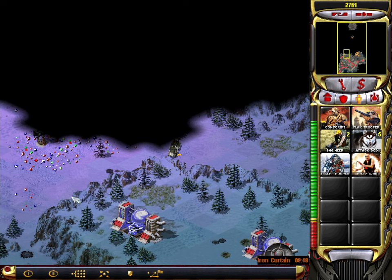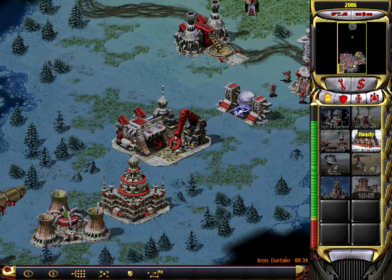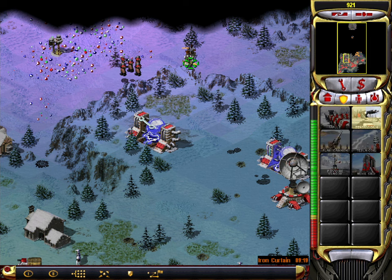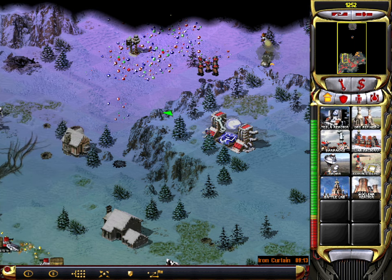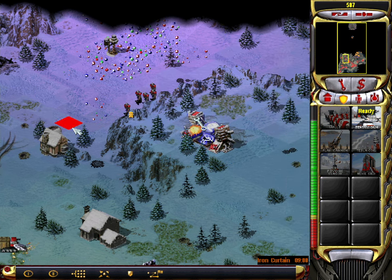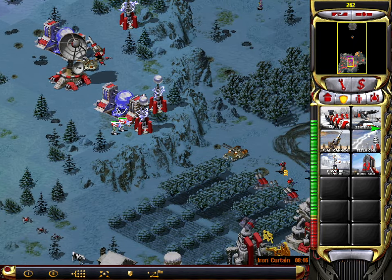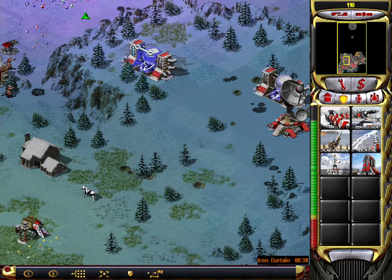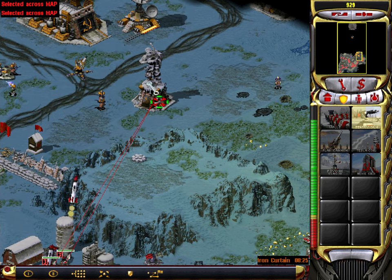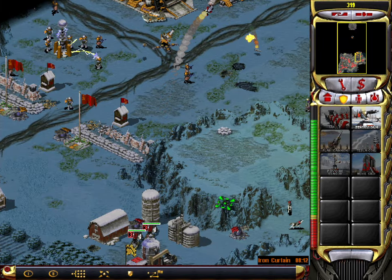Unit ready. Our base is under attack. Unit ready. Primary building selected. Building. Unit promoted. Construction complete. Unit ready. Our base is under attack. Structure garrison. Insufficient funds. Building. Unit ready. Vehicle reporting. Encountering enemy. Vehicle reporting. Encountering enemy. Construction complete.